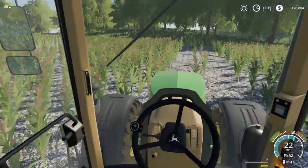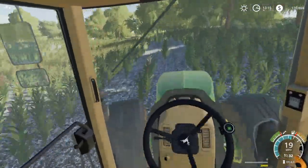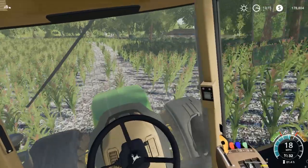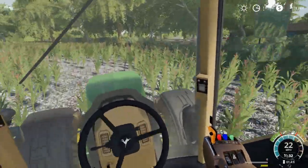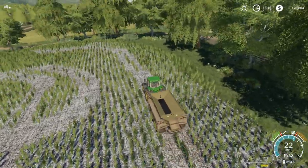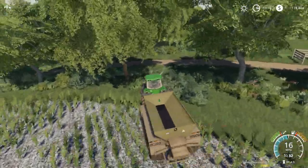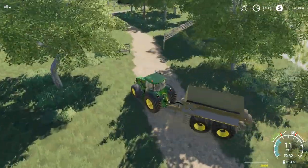Let's go out to the headland and follow it back around - hopefully this corner doesn't get destroyed too bad. Our gateway should be just up here. Let's cut through here and go get some more lime.